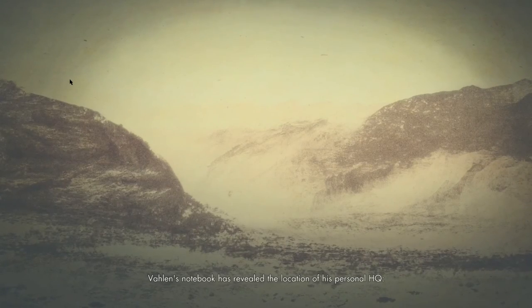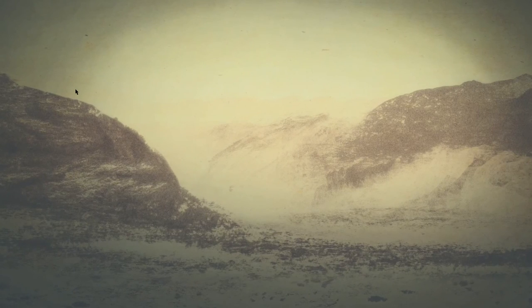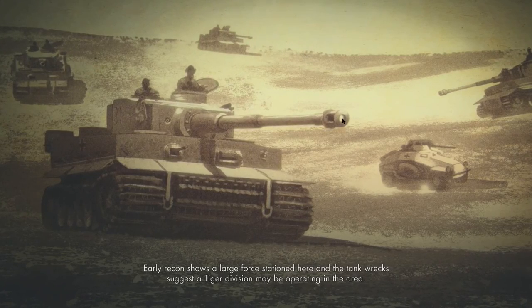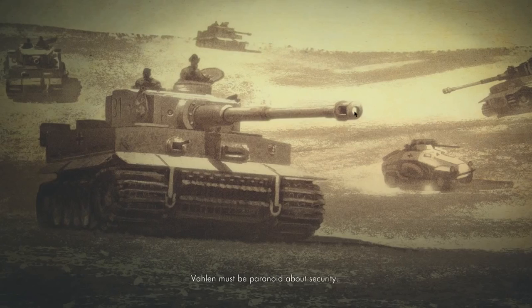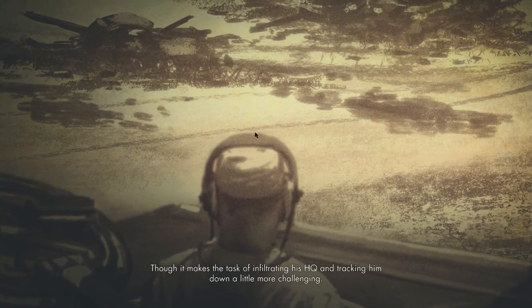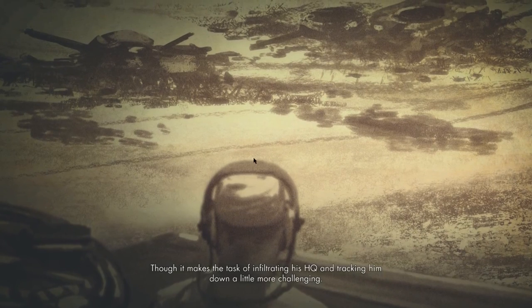He has revealed the location of his personal HQ — an outpost in a mountain pass. Early recon shows a large force stationed here, and the tank wrecks suggest a Tiger division may be operating in the area. Valin must be paranoid about security after the betrayal in Siwa. It's probably justified, though it makes the task of infiltrating his HQ and tracking him down a little more challenging.